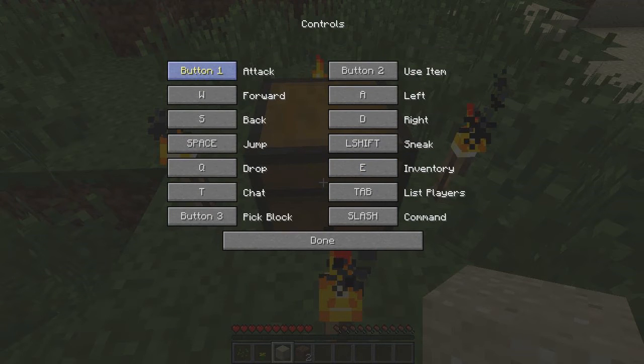By default, your attack button is mouse button one. To use or interact with items is mouse button two. Walk forward, back, jump, drop. Drop is used for dropping items out of your inventory or your active hotbar.